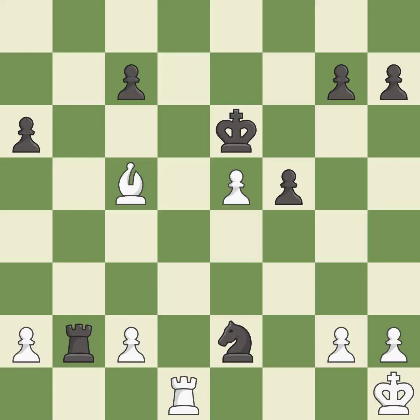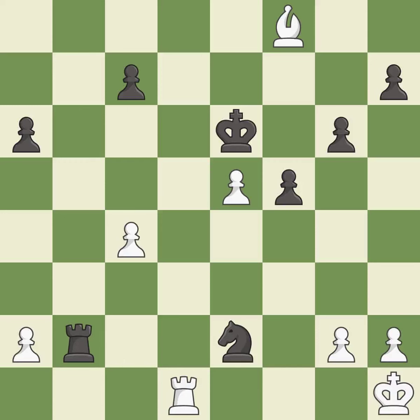This activates a rook by getting it to the seventh rank and also restricts the opponent's king. This is the only good move — it is a great move. That's a sensible reply — it is excellent. This move puts the pawn on a safer square — it is excellent. This moves the pawn to safety — it is excellent.